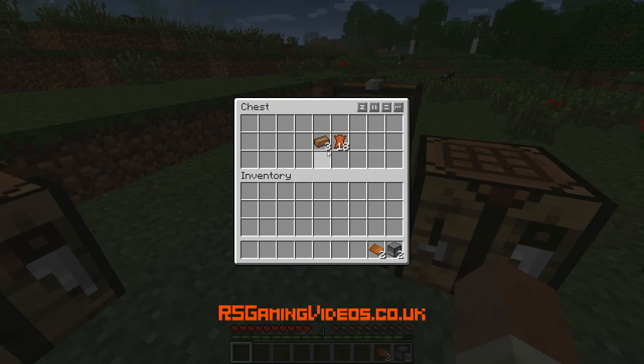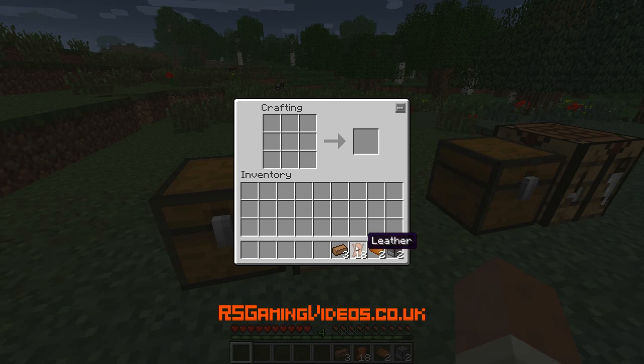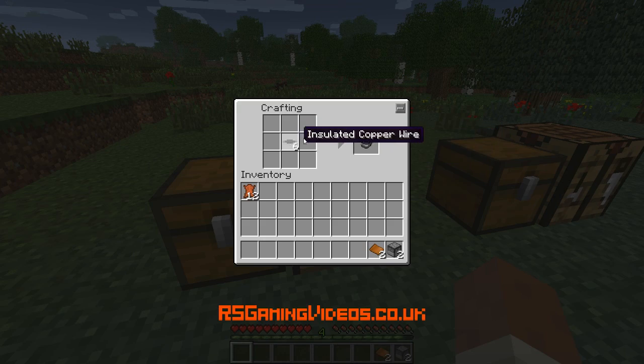The next thing we're going to do is make some insulated copper wires. We're going to take some copper ingots and some leather. I had a lot more leather than I actually needed. And I'm also going to convert them from this kind of copper wire to this kind of copper wire.